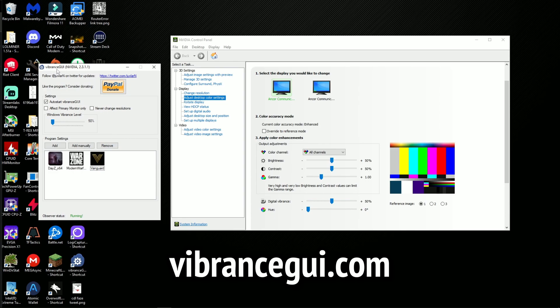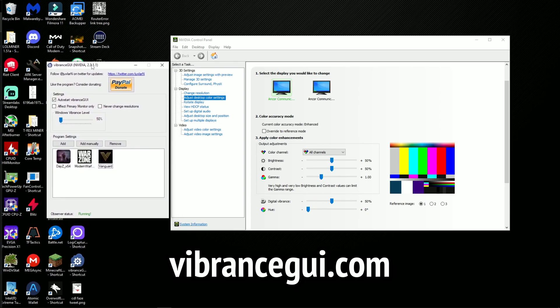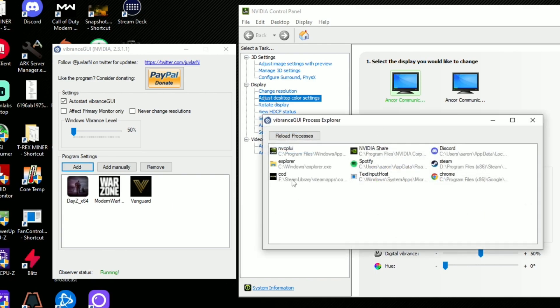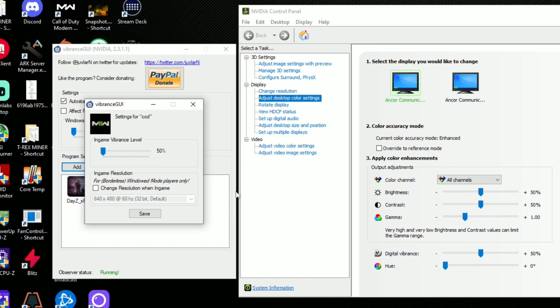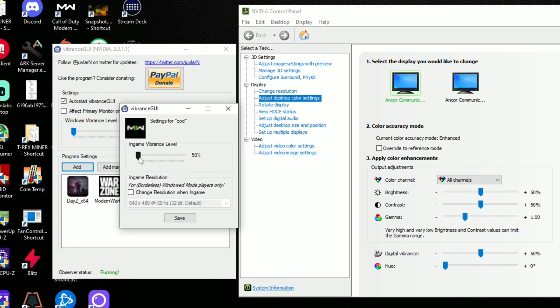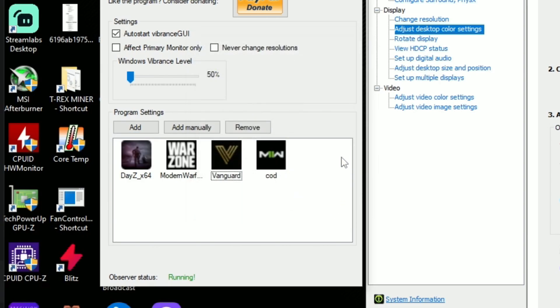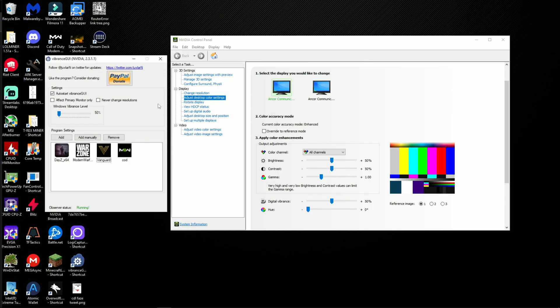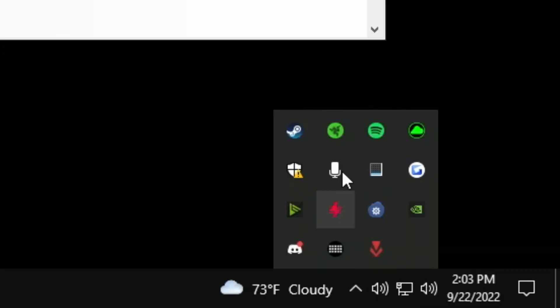All you have to do is type in vibranceGUI.com and download the program. Once it's downloaded, while you have the game running, click add. It'll show up as COD, though it could be somewhere else in the list. Double click on it, set it to whatever vibrance you want — I play on 75 — and hit save. It'll then show up showing which programs you have it running on, and it'll always run in the system tray.